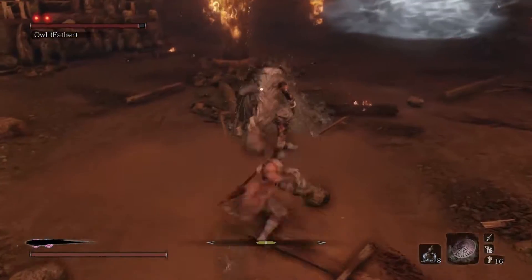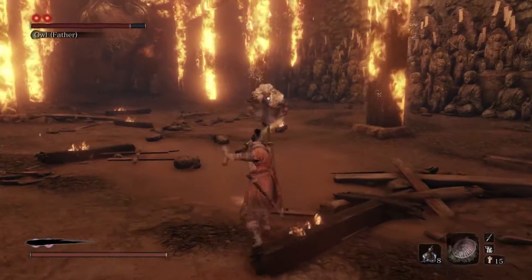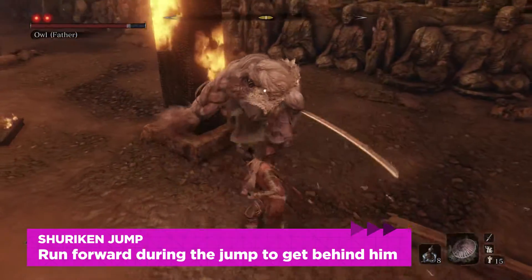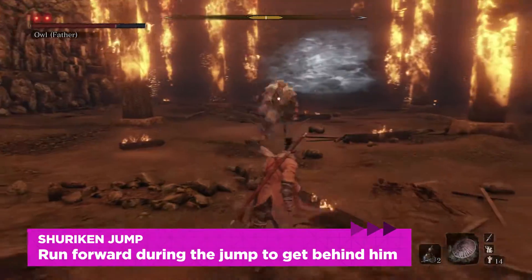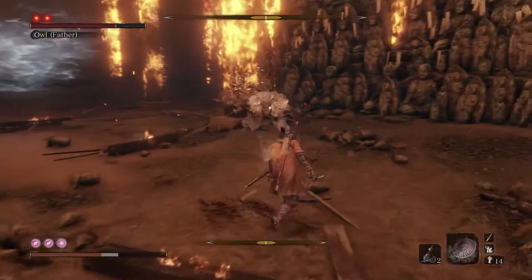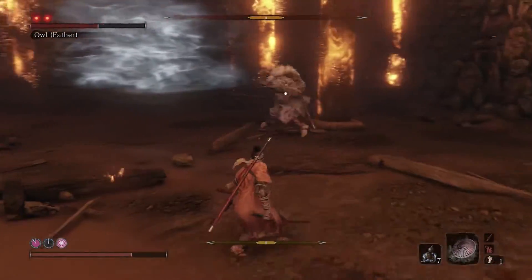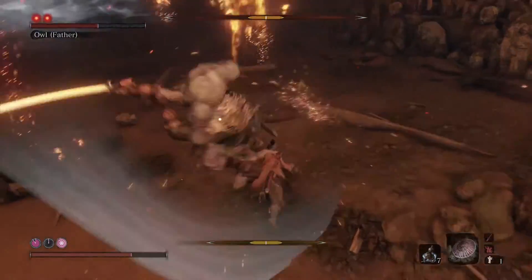The shuriken jump. Owl throws one, or more often two, shurikens, jumps, does a somersault in the air, and lands with a powerful attack. Run toward Owl as he jumps so that you're behind him when he lands, then you can attack. This is also a good opportunity to use Mortal Draw or Whirlwind Slash.